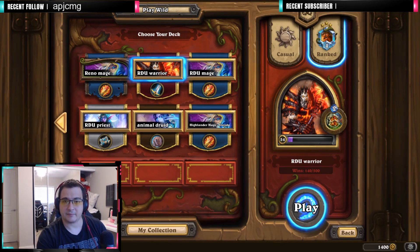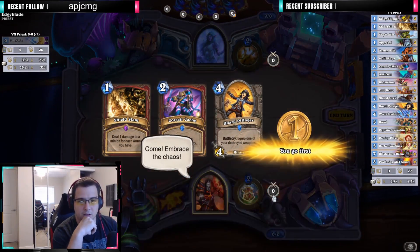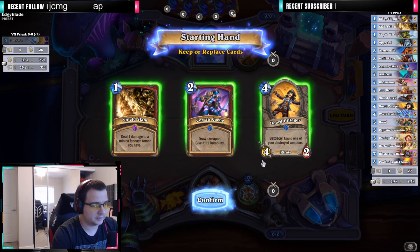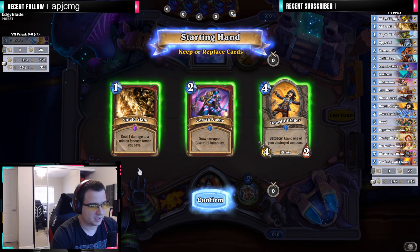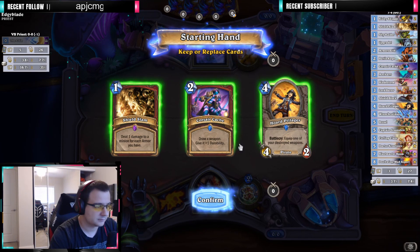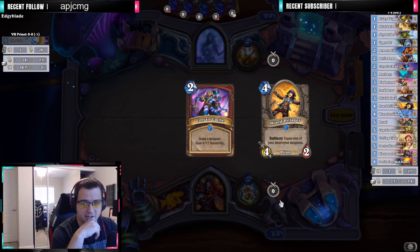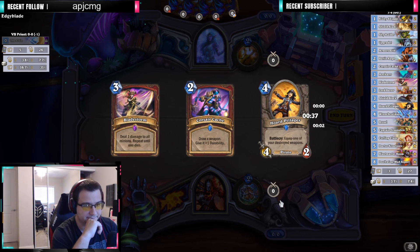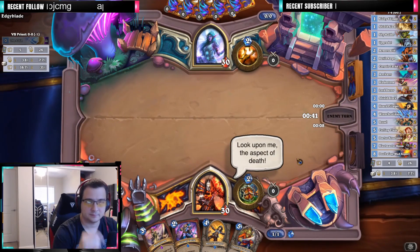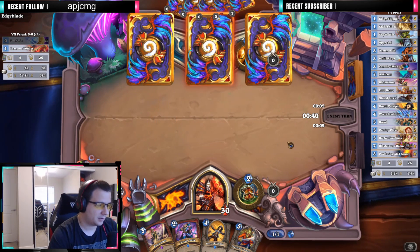We are most likely against Control Priest. Against Control Priest, we don't really need the Shield Slam early, but we do need our bombs to make the Highlander effects gone. I'm going to try to find the bombs as early as possible. This is the win condition against this matchup — the bombs.